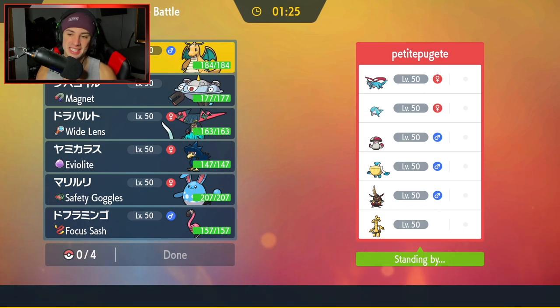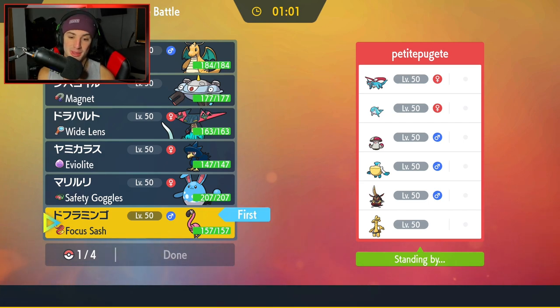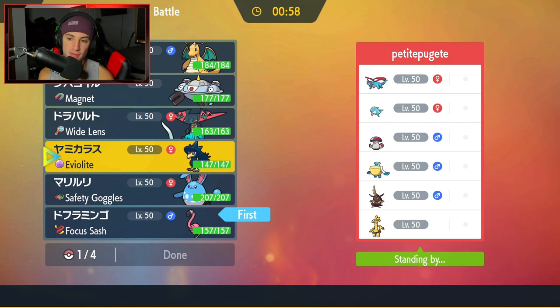First match coming at you guys, and we're going up against a Palafin team. That's definitely scary since Palafin is absolutely amazing in its Hero Form. They also have Salamence with Intimidate — and that's a good thing about Scrappy, I'm not affected by Intimidate. Then they have a Rain squad with Pelipper, Amoonguss, Kowtow Cleave, Iron Hands, and Gholdengo. I can hit Gholdengo with a Fighting move, which is pretty cool. I'm considering going into Magnezone as my lead.